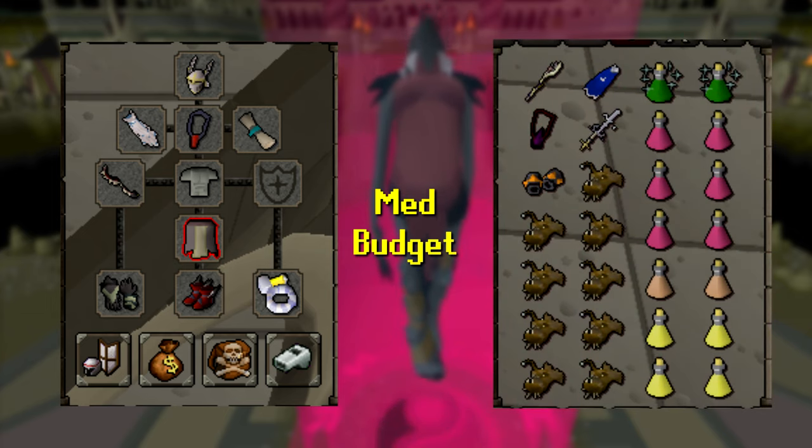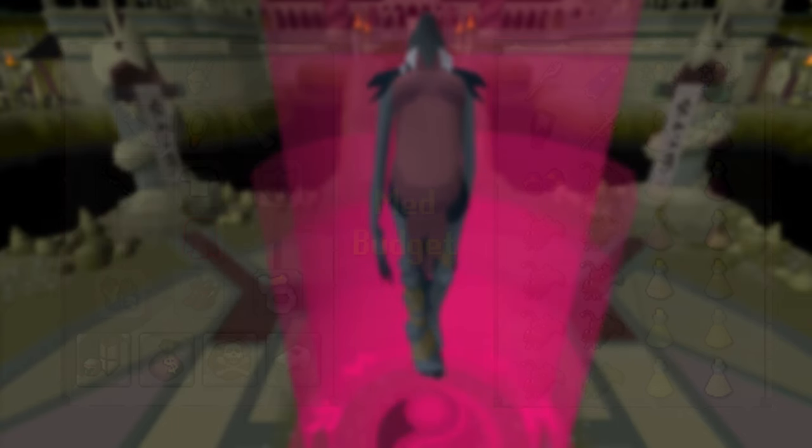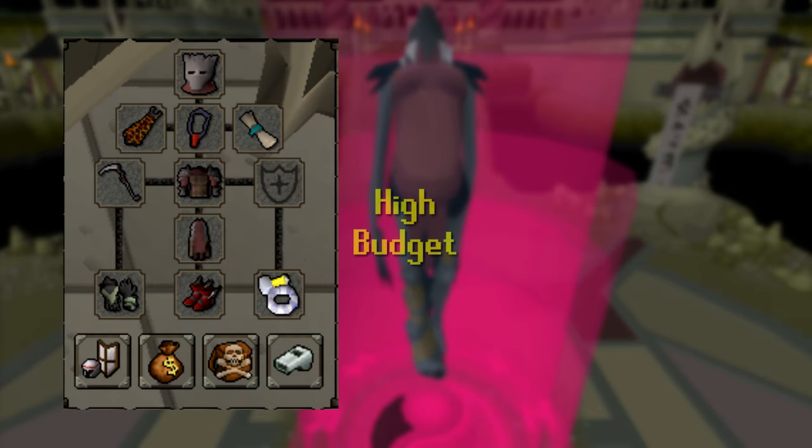For the medium budget inventory, the only things I would add are the Saradomin Godsword for its special attack and the Tormented Bracelet. I would still keep Super Combats, Super Restore Potions, Relicym's Balms, Saradomin Brews, and Anglers.